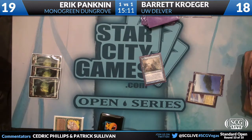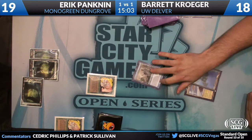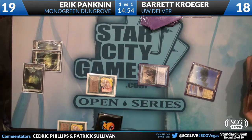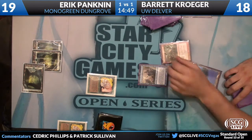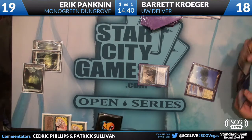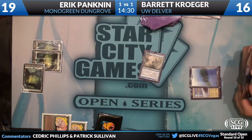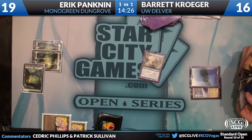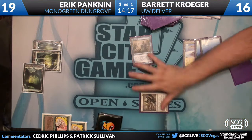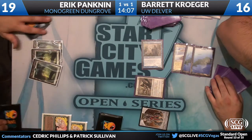I think this is going to be Snapcaster, flashback Gut Shot. It depends on how land-heavy his hand is — if he's at risk of flooding out, he possibly wants to give the Snapcaster to Leak that. But if he's heavy on action and light on lands, you probably want to fire off your Gut Shot off your Snapcaster. Gut Shot number two is going to resolve, putting Barrett down to 16. I think he has Bladesplicer in hand and he's debating Bladesplicer versus continuing to hold up Mana Leak. Personally I'm just going to hold Mana Leak up — Bladesplicer's going to add four to the clock, but if he plays Dungrove Elder, Bladesplicer adds nothing to the clock.